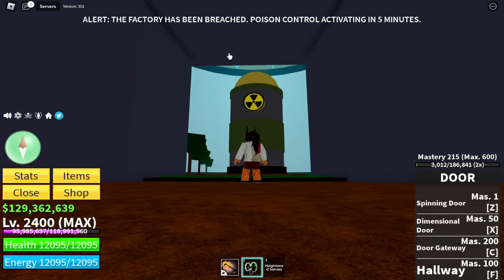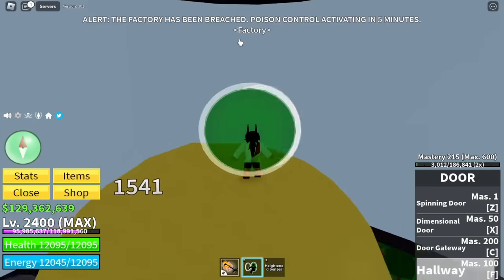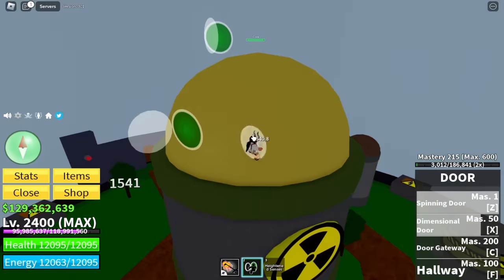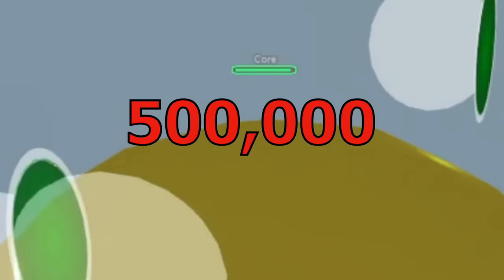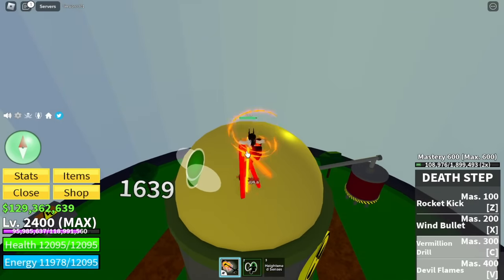First off we have the door fruit. Guys, let's be honest — door fruit is not a fruit used for damaging, so let's try our best. Let's try the exit skill. Damage is 1,541. Let's wait for it to open — there you go, 3,852. From what I know this core has 500,000 HP, so I think we're just gonna rely on the death step.